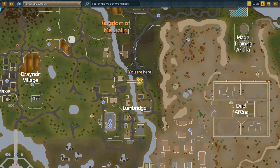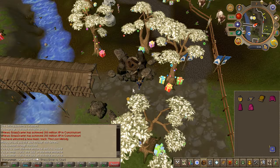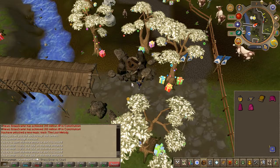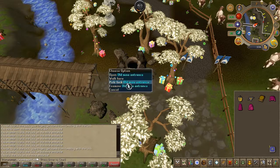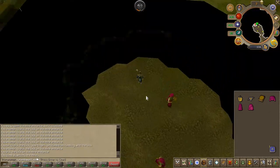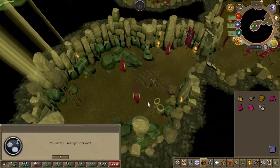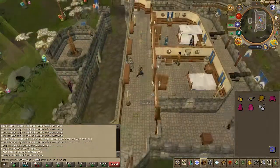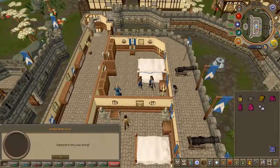You'll now have to enter the HAM hideout just west of the Lumbridge cow pen. This is a lot easier if you have a lockpick — if you don't, that's fine, it'll just take a minute. Once inside, go ahead and search some crates nearby to obtain some silverware. With the silverware in your inventory, go ahead and speak to the Duke and choose the fourth chat option.